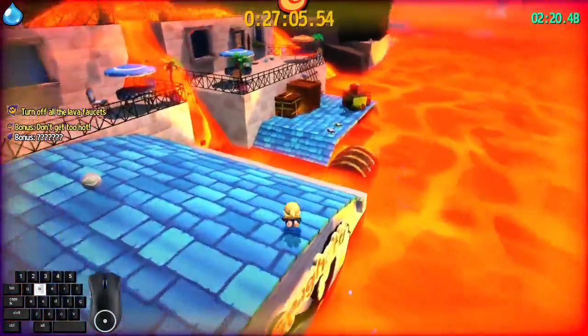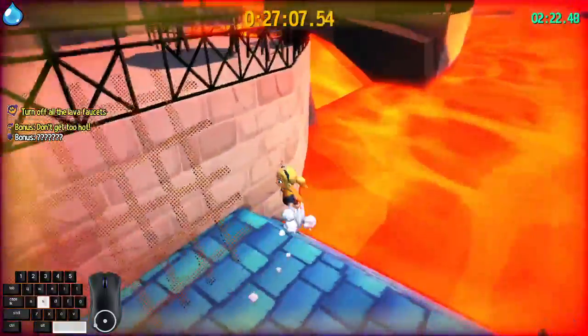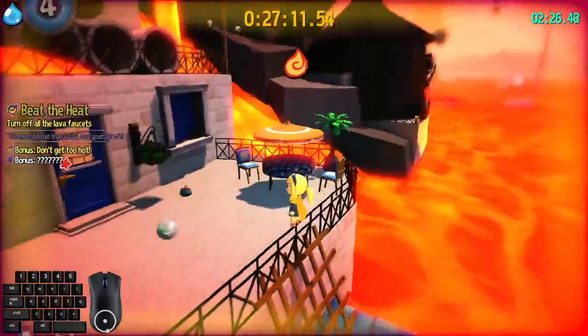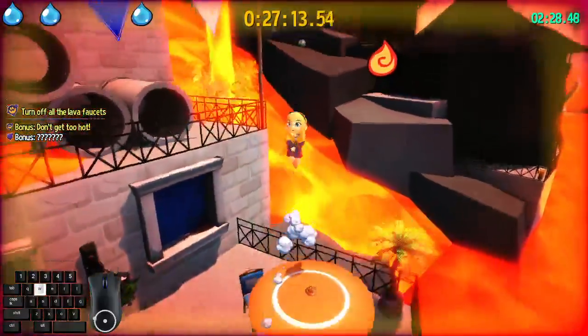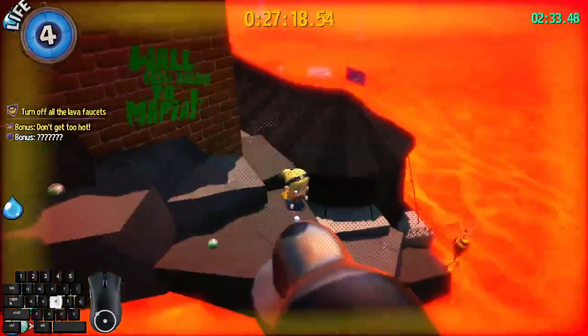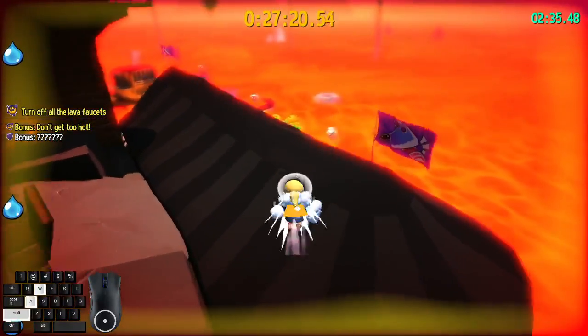Dive here. It's fast to do a dive boost where you land in the lava and get straight into the hookshot. If not, you jump over here and grab the hookshot like this. One, two — make your way here.